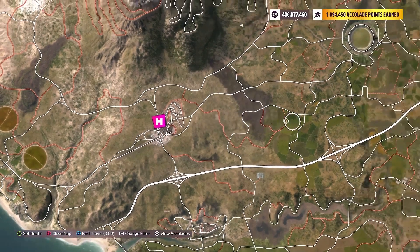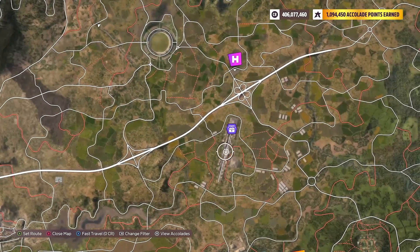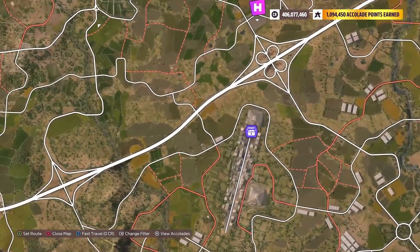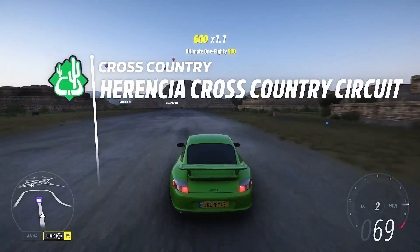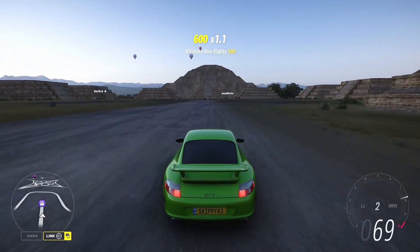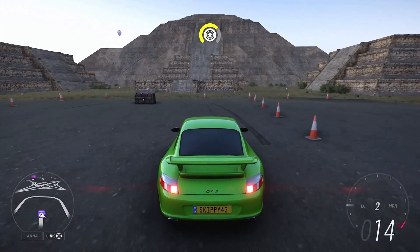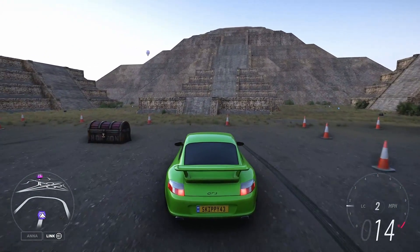We're pretty much heading to the centre of the map to one of the drag strips located in Forza Horizon 5 where you're going to find this week's treasure. Heading to the north end of the drag strip or the runway, you're going to find your treasure in the middle at the base of the temple steps.